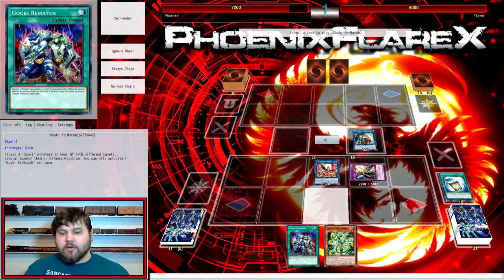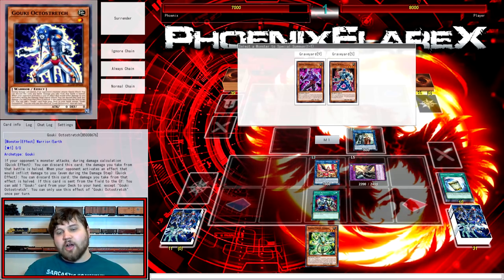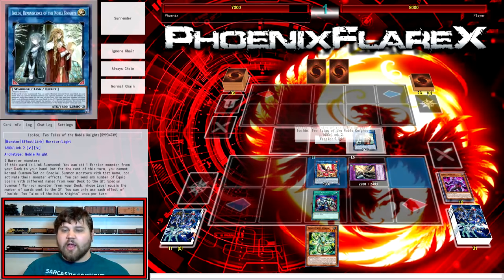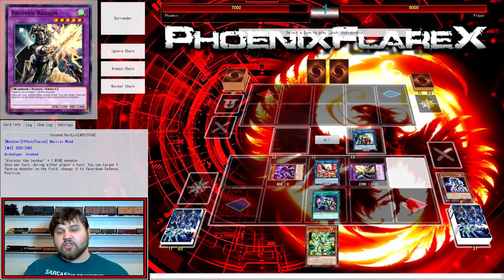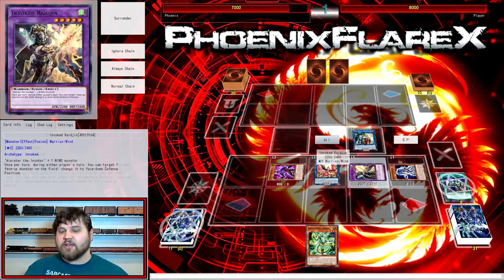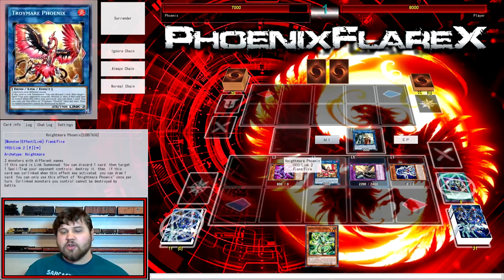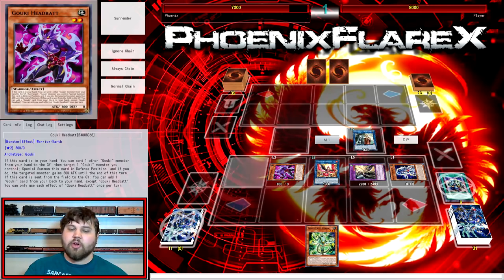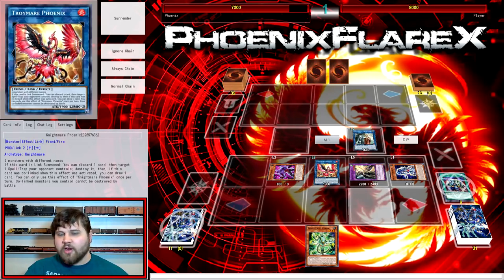So you're going to summon Raijin, then activate Rematch and all your extender cards. This is very important: you're going to summon Octostretch and then any Goki. Octostretch is going to specifically be placed in whatever zone is going to be next to where you're summoning Firewall — in this instance the furthest right-hand zone, because I'm working from the right-hand side of the field. If you were working with Cerberus to the left, you'd put it over there. You just want it in the zone immediately next to where Firewall will be, because that's going to be important later in the combo.